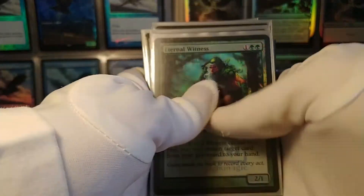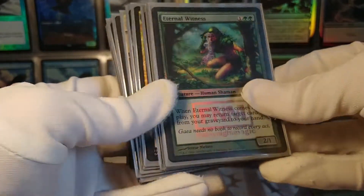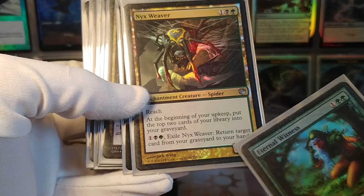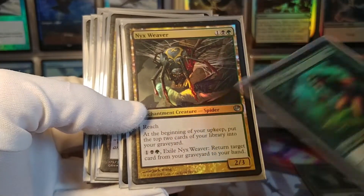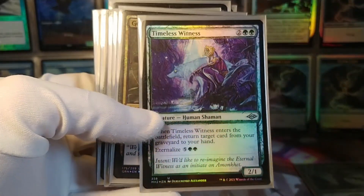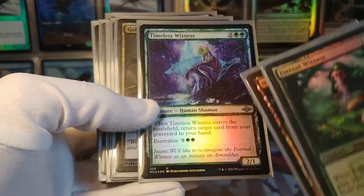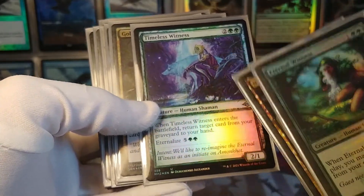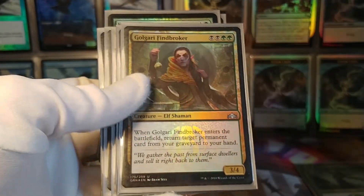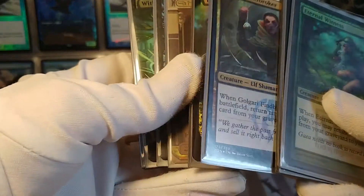Now for a little bit of recursion — it is a graveyard deck after all, so a lot of stuff goes to the graveyard. Eternal Witness is the classic: just bring something back to your hand. Nyx Weaver: you can exile it from play to do the same thing as Eternal Witness, or keep it in play and every turn you mill two of your own cards. Timeless Witness from Modern Horizons 2 is a bit more expensive than Eternal Witness but has Eternalize, so you can use it from your graveyard and get two uses out of it. And Golgari Findbroker is a worse Eternal Witness, but it is an elf, so it's worth running.